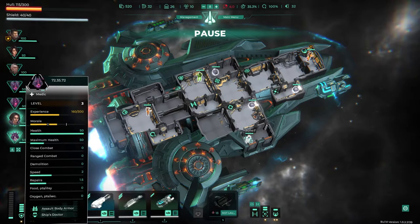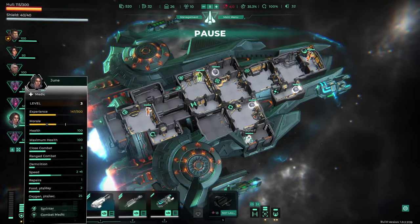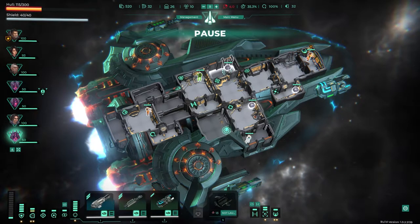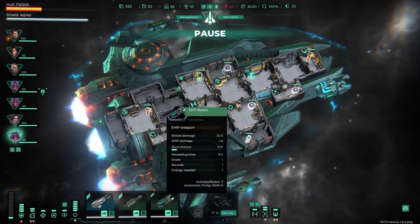Assault body armor and ship doctor. Sprinter and combat medic. So what room should we put people in? Probably the stealth module — if that can be helped with someone in it.